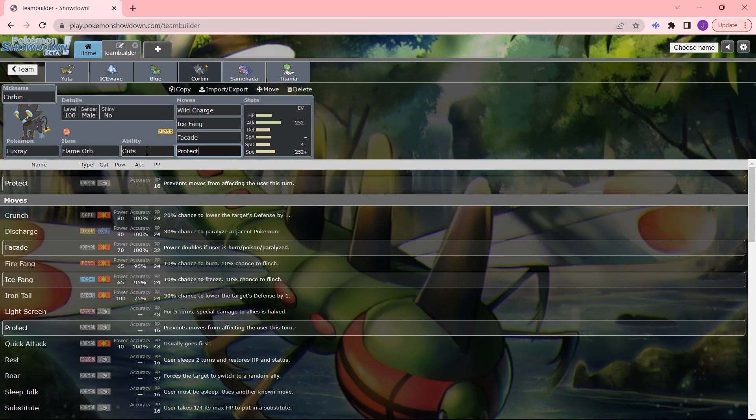Next we have Samehata. It would not be a Gen 4 finale without Garchomp — the pseudo of the game. We're running Scarf Chomp today with a Naive nature so it can be an anti-lead in its own right. Fire Blast will knock out Tangela and Skarmory. The Steels wouldn't appreciate taking Earthquakes and Dragon Claw either. This is a Scarf Chomp at 102 speed — it only outspeeds Pidgeot by 1, I just noticed. Iron Head is for Fairies. Just an all-around great Pokémon. I'm not running Swords Dance — I feel like Scarf Chomp is the best option here, especially because we already have a setup sweeper in Corbin. Scarf Chomp will be better for getting as much damage as possible to secure endgame wins with Ice Wave, Yuta, or even Corbin.